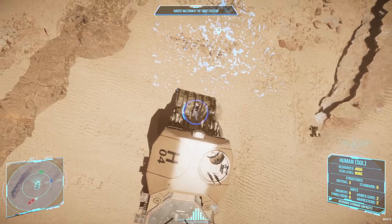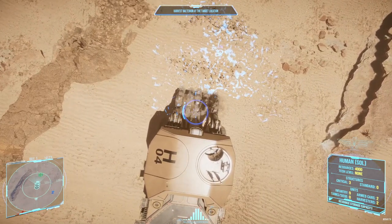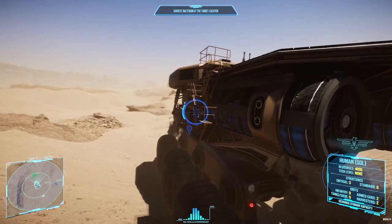Now you might be wondering, how do I know when I have a full tank? Well, there are two ways. The UI at the top of your screen will update to deposit, and the tanks on the back of the harvester will be completely blue and filled. Beautiful.